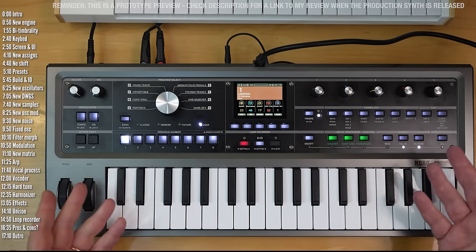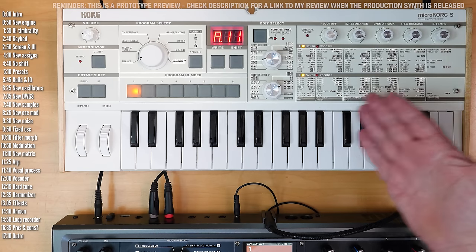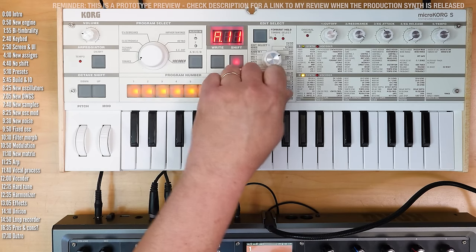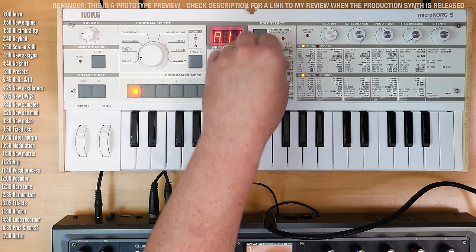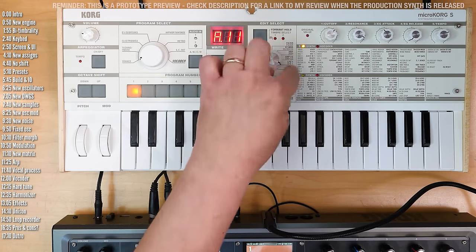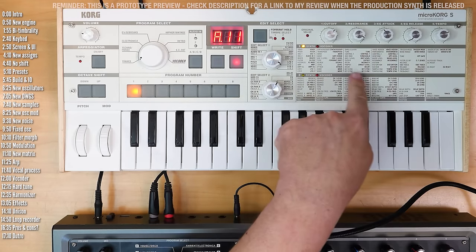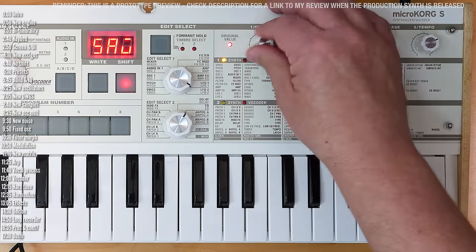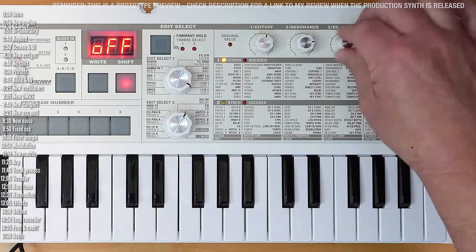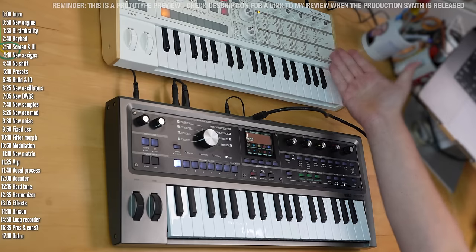Probably the biggest improvement is the workflow and user interface for editing patches. Synths have a lot of parameters, as you can see on the panel of the original MicroKorg. On the original, you had to turn encoders to find the row of parameters you wanted, then figure out if you're on a synth or vocoder patch, and these five knobs would control the five parameters listed. For example, one knob changes the LFO shape, another turns keysync on or off, and another changes its frequency. Not how I want to spend my day.